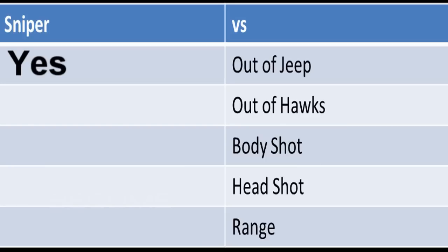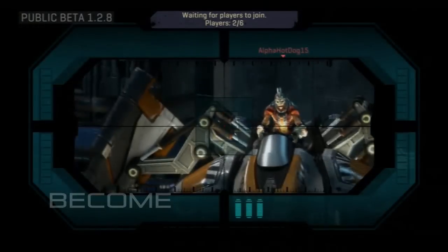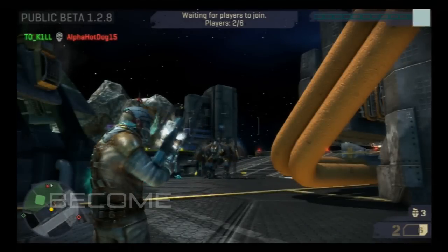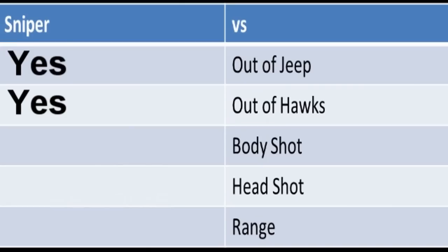The next experiment will be the hawk. He's riding the hawk and he's not moving, so I can shoot him — and voila! You can kill people out of the hawk. That's really cool as well because in Warhawk, you never could have done that.